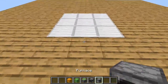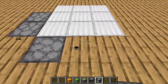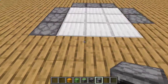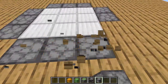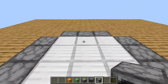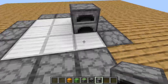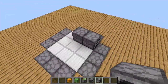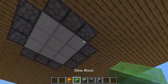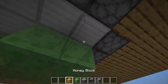Let's start by surrounding your elevator with fences, obsidian, or other blocks that don't move. Place two fences like this — they are temporary and we're going to remove them later, but for now we need them so we don't accidentally start the elevator.